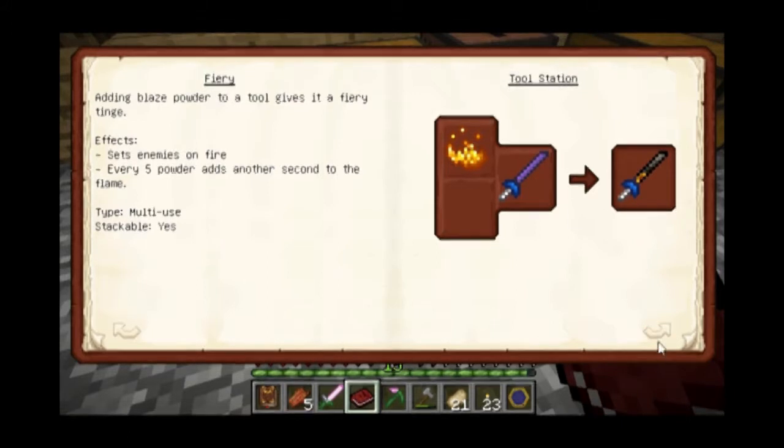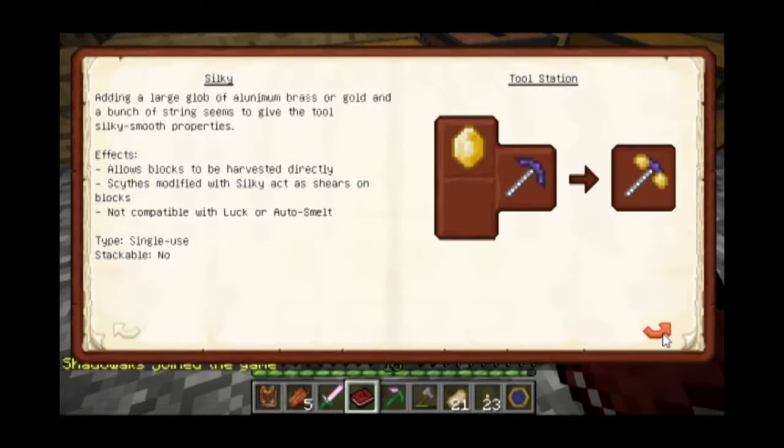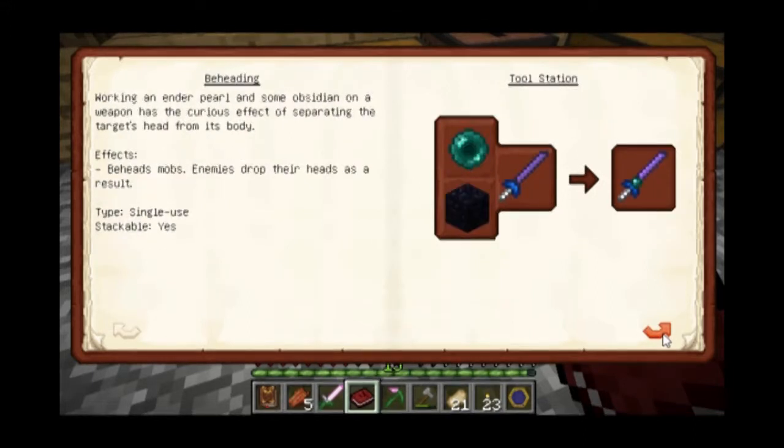It's blaze powder — that's what I'm looking for. Do we have any blaze powder? Two pieces somewhere in one of the chests. We also have magma cream. We have magma cream? Don't use that — I need that for Thaumcraft stuff. So that would be why we have magma cream.